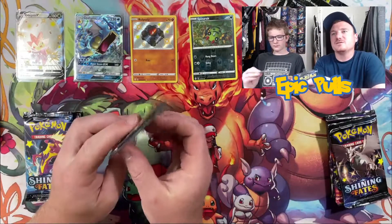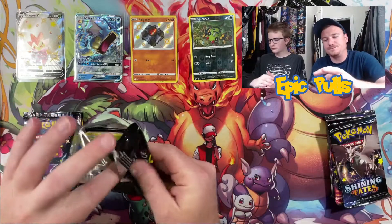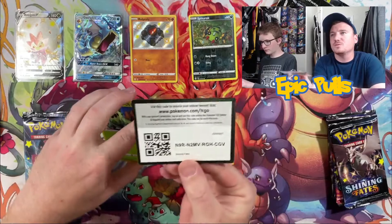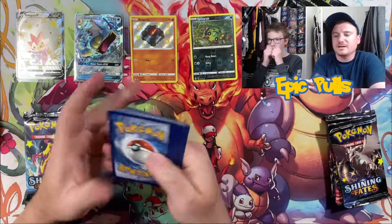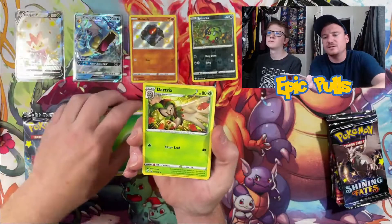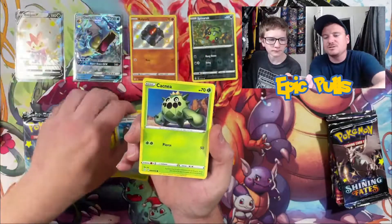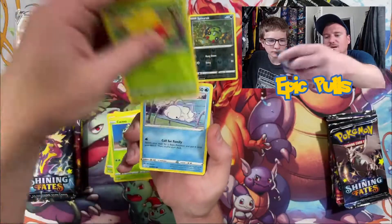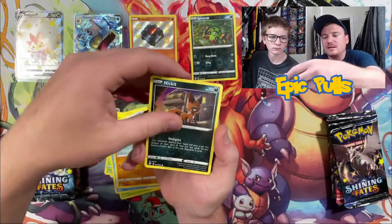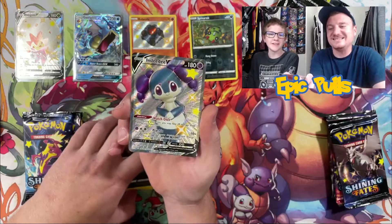And let's get right into this Dragapult artwork and keep things rolling out. Code card for you guys. Four to the front. Starting off with a Leaf Energy, Dartrix, Rotom, Rusted Shield, Cacnea, Gossifleur, Snom, Trapinch, Nikit — shiny, shiny — Indeedy V.